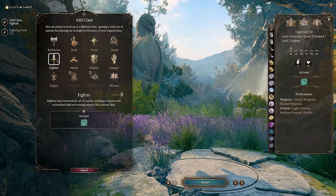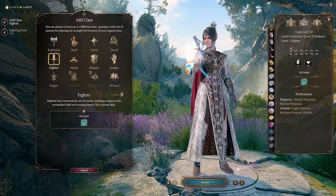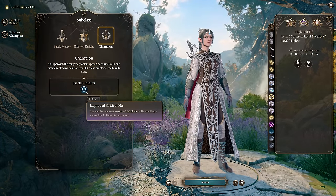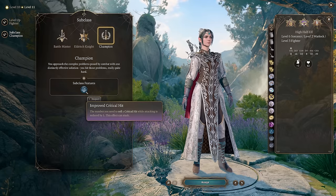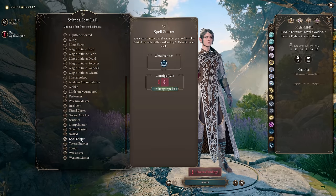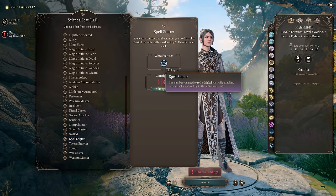Once we have six levels of Sorcerer, the last four levels will all go into Fighter. At level 1 Fighter, choose Defense Fighting Style, and at level 3 choose Champion for Improved Critical Hit. Since we chose the Great Old One Warlock subclass, we'll want as much critical hit chance as possible. Our last level will be in Fighter to unlock our final feat, Spell Sniper, reducing our roll needed for a crit by 1.